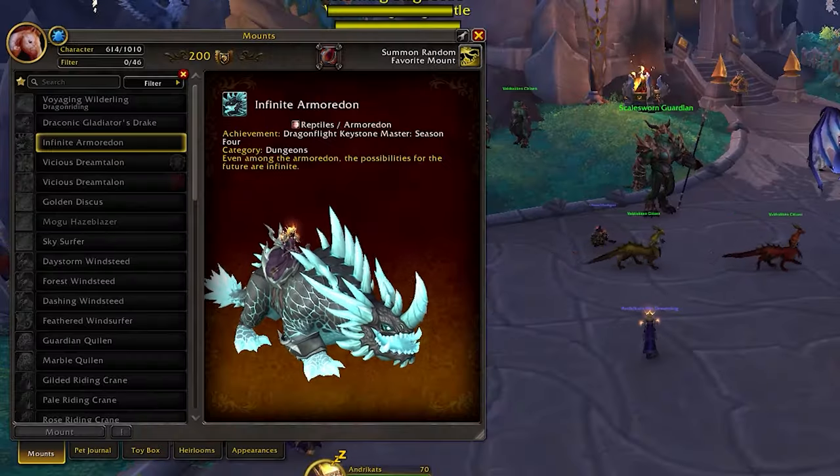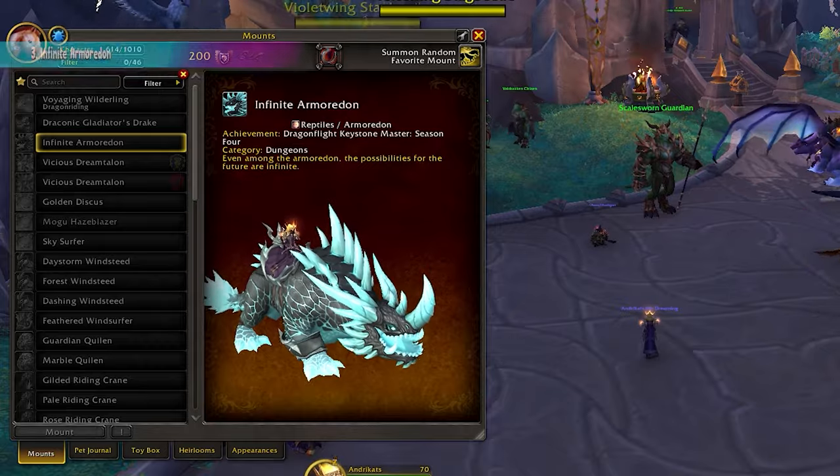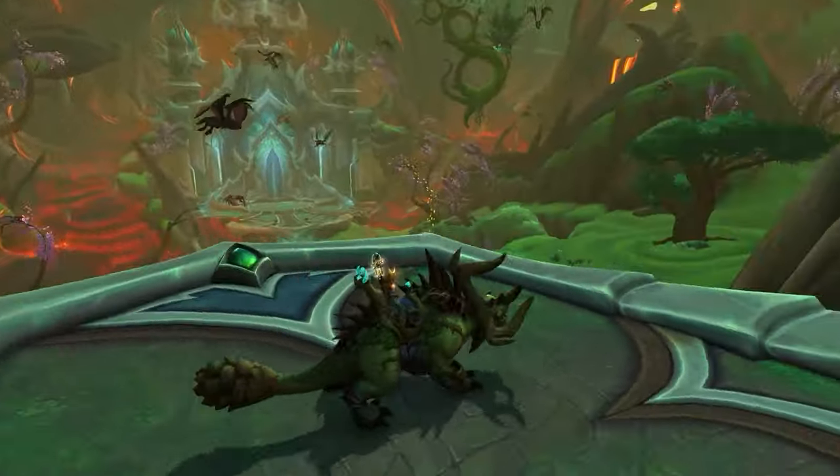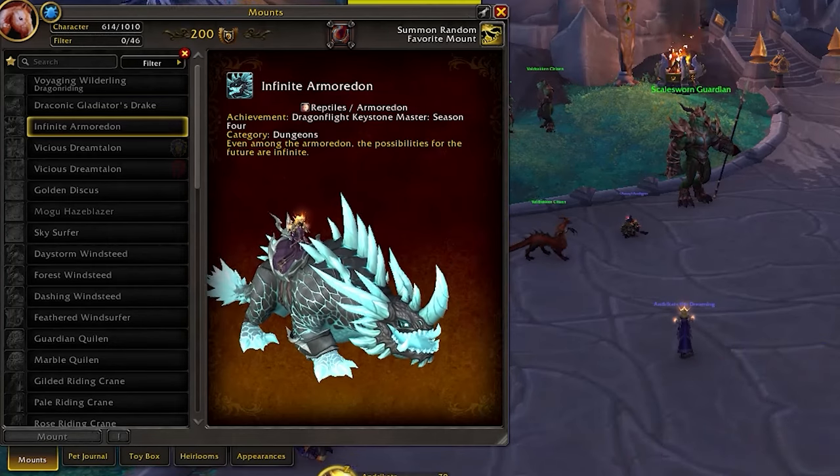Speculating that Season 4 will be a short one and most of the gear we obtain will be quickly replaced with greens in the next expansion — the War Within — it's really good that Blizzard is also giving us the option to use Bullions for transmogs. Another coveted mount coming with Season 4 is the new KSM mount, the Infinite Armoredon. It doesn't shy far from its siblings, the previous Dragonflight KSM mounts, but it's personally my favorite among them.